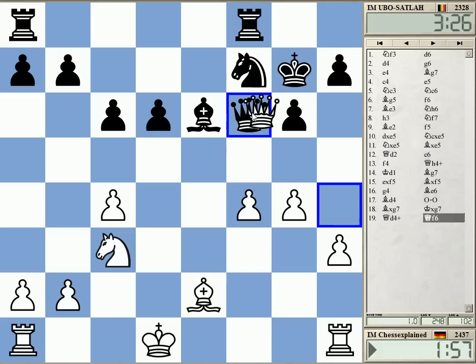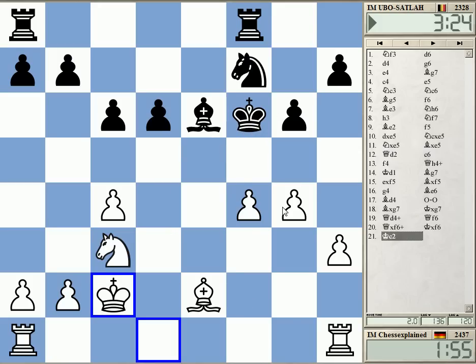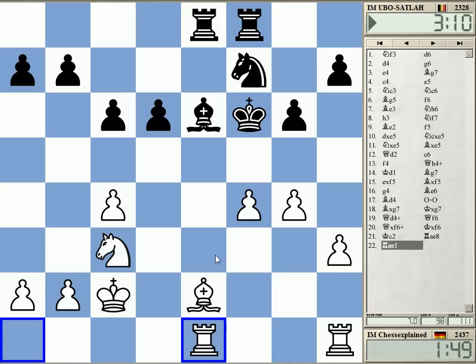Otherwise I go on d4. This still looks like I have some space advantage and maybe a slight pull. The knight on f7 is good at defending d6 but otherwise it's not doing much. Is he threatening something? I don't think so. I still have quite good control in this position.